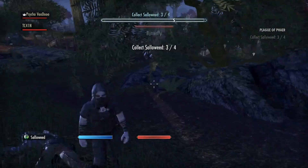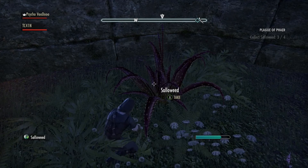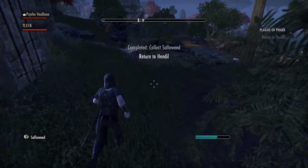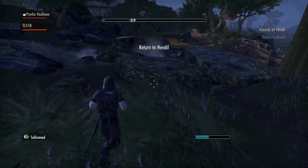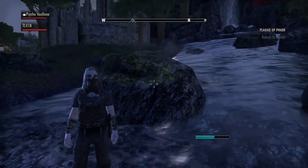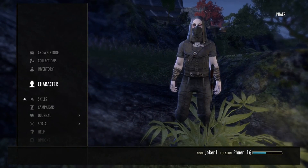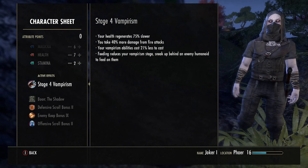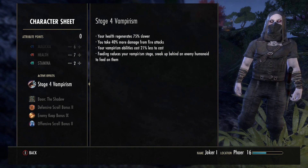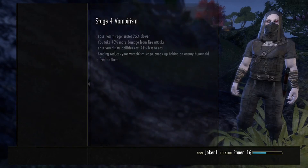After you've completed every map, you should level up enough to do the red quests. Once you've done that you will level up your vampirism as well. You need your vampire at level 4 and you will level up a lot more quickly. To check your vampirism, go to your character - I am at vampirism 4. It says your health regens 75% slower, you take 40% more damage, and your vampire ability costs 21% less to cast.